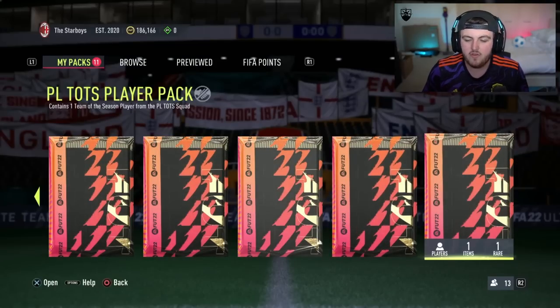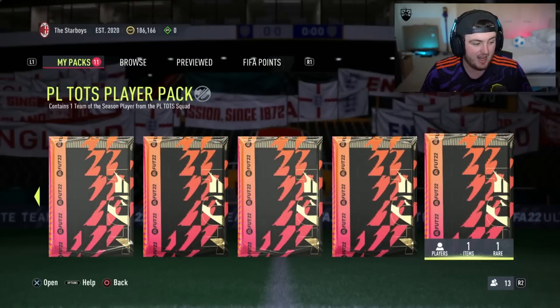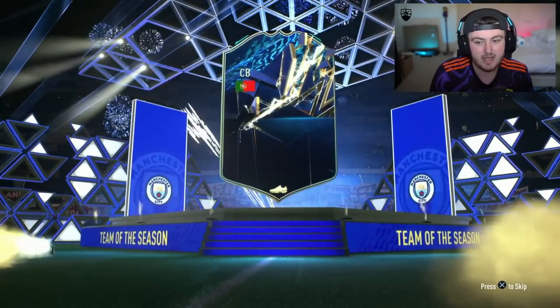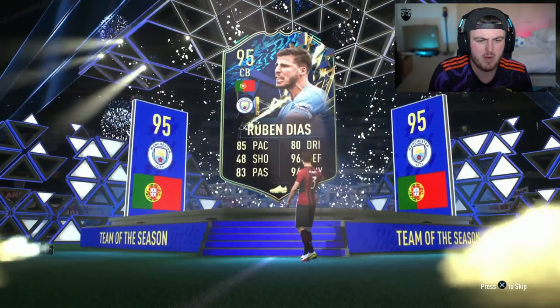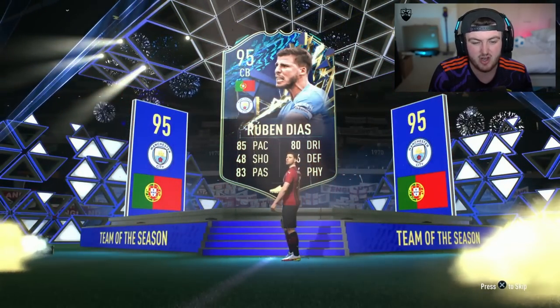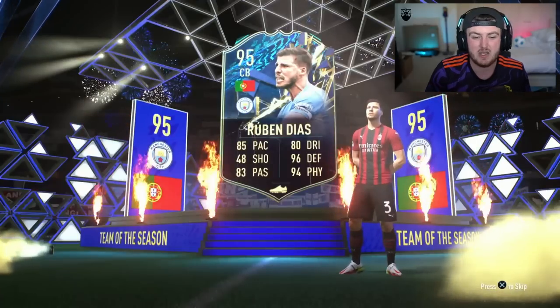We've got Dan's Premier League TOTS player pack — the first one on share play. Our pack was Jota, so we're trying to beat Jota. Portugal, centre-back — Ruben Dias. Value-wise it's actually better; I feel like Ruben Dias is probably worth a bit more than Jota. It's not a bad one if you don't already have the Team of the Year version — it's actually a nice card.